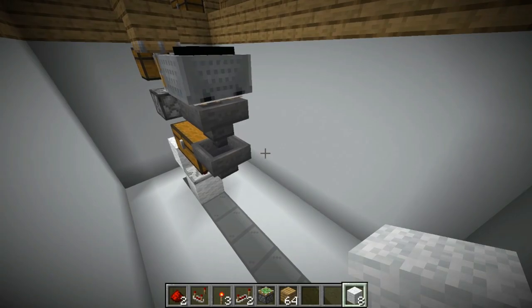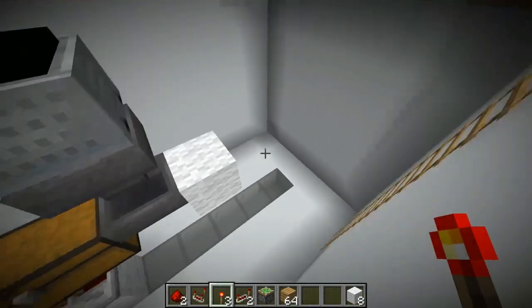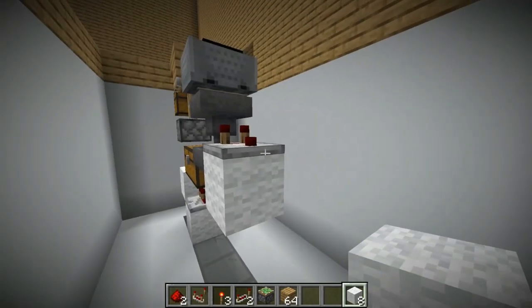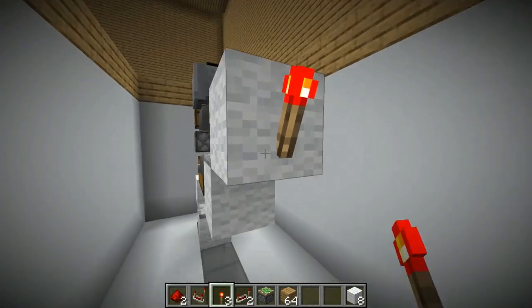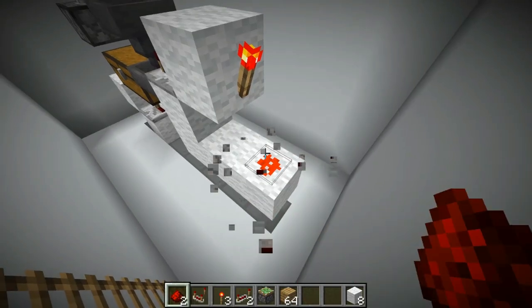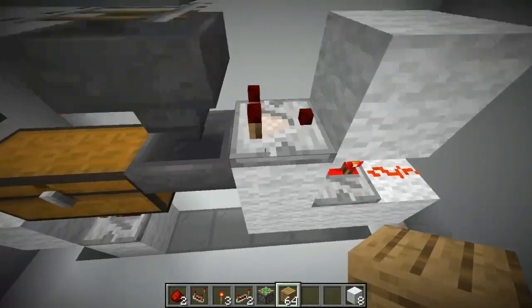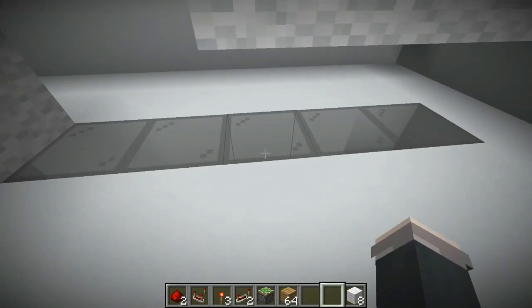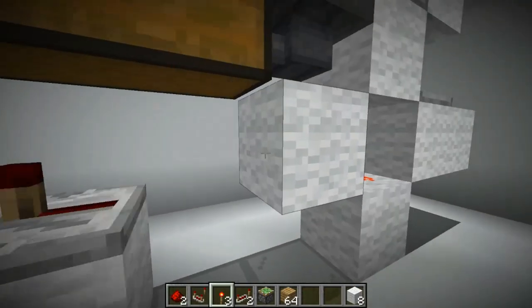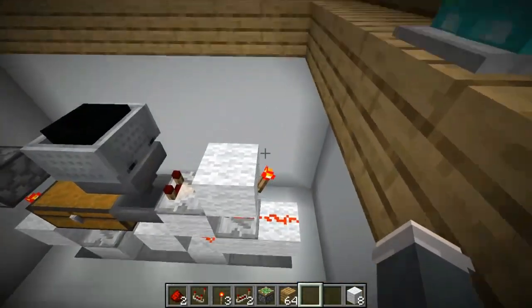Now for the home stretch — this is all the redstone logistics of the build and it's not very complicated. Place a block here with a comparator just like so, and then out of that is a block with a redstone torch on its back going down. Two more: place a redstone dot and then a repeater set to three ticks — right click it twice. Afterwards, go back here and place blocks here and here, then remove the temporary block, place redstone dust and a redstone torch. This is the entire build, all done and dusted.